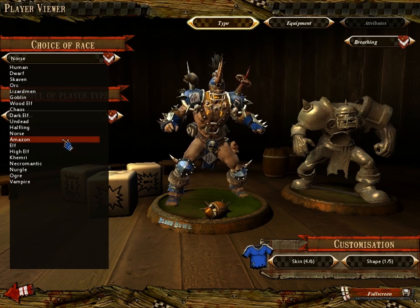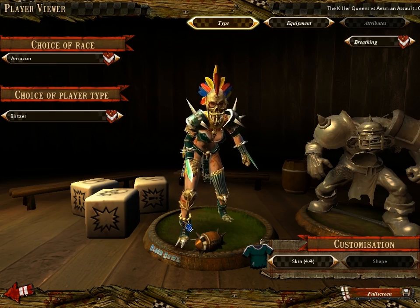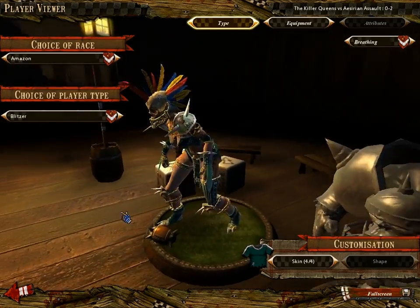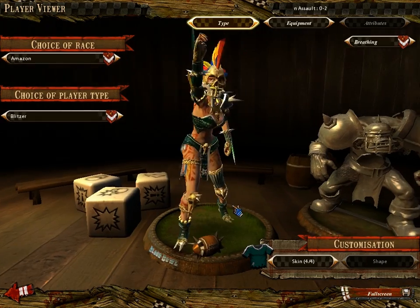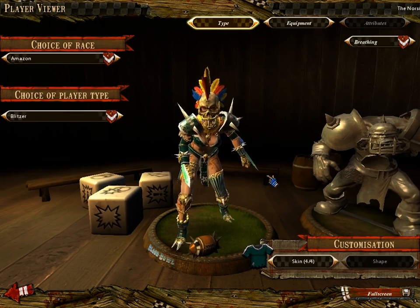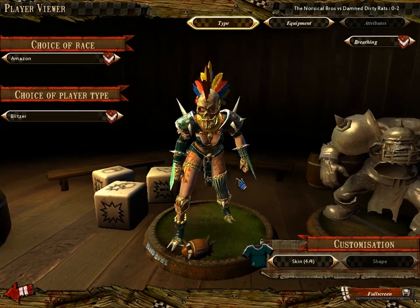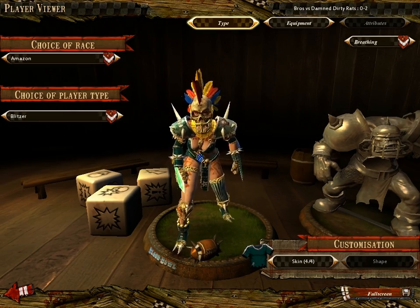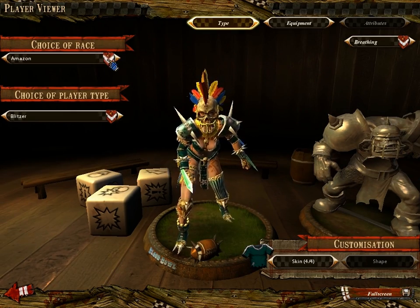Next we have Amazon, which are similar to Norse in that they can't take a punch very well at all, but they start with a slightly different skill set and are considered a pretty good team. They play kind of funky at first because they all start with an ability called Dodge, which we'll cover later. They are a decently punchy team but can't take a hit.